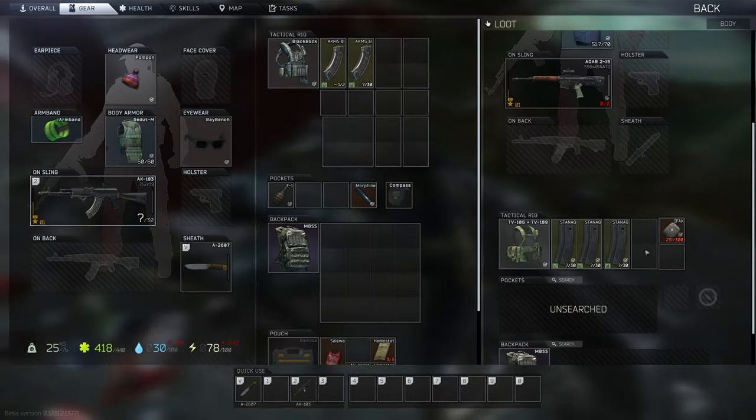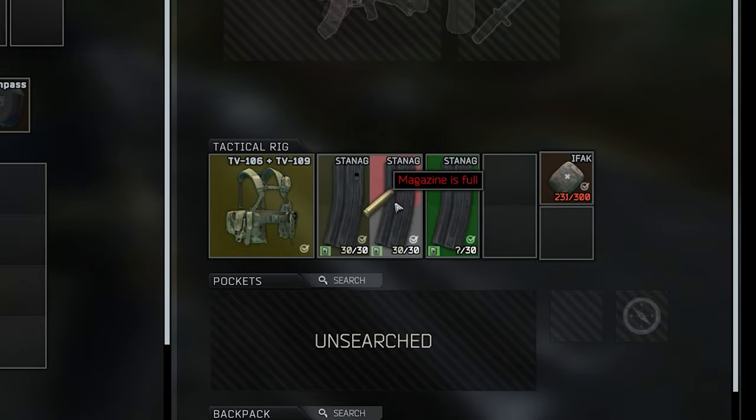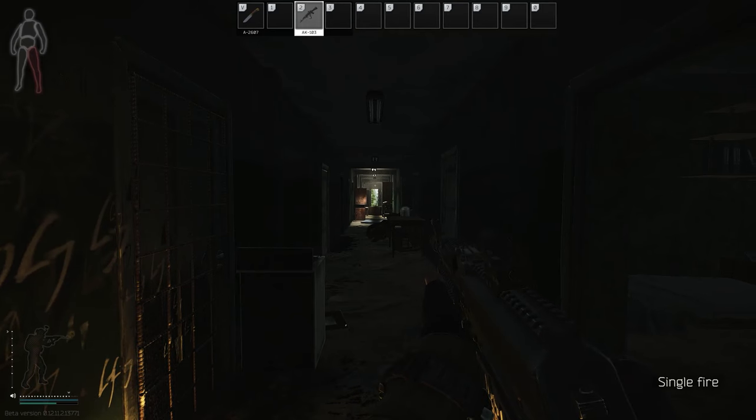Once you've killed a player, instead of checking the magazines he has in his rig, just unload one bullet and click-and-drag that one bullet across all of his mags. Any that are full will show as full, because you can't put an extra 31 bullets into a 30-round magazine.